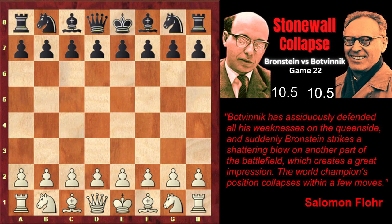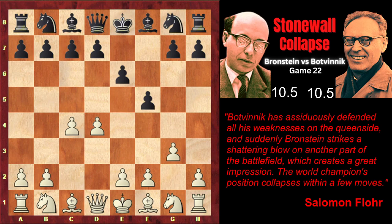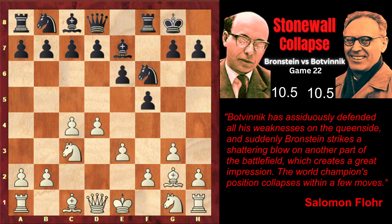Bronstein started with d4, and Botvinnik again played his favorite Dutch defense f5, g3, Nf6, Bg2, Be7, Nc3, castle kingside, e3. So instead of the more common Nf3 setup, Bronstein chooses the setup with early e3, which was actually employed by Botvinnik himself — Bronstein simply copies him. The idea of this setup is to vacate the e2 square for the knight, so instead of developing the knight on f3, he's going to develop it on e2.